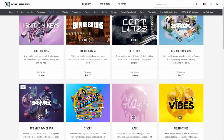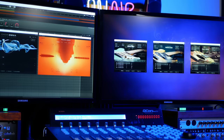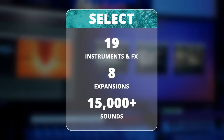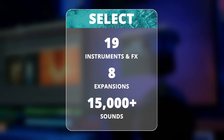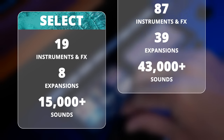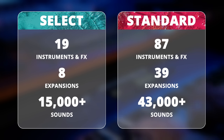All of the products inside can be bought separately, but you get massive savings when you buy them this way. It comes in four editions, starting with Select which includes 19 instruments and effects, 8 expansions and over 15,000 sounds. Then we have the Standard Edition which has 87 instruments and effects, 39 expansions and over 43,000 sounds.